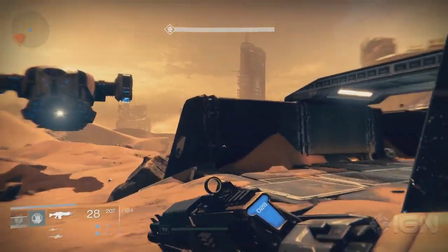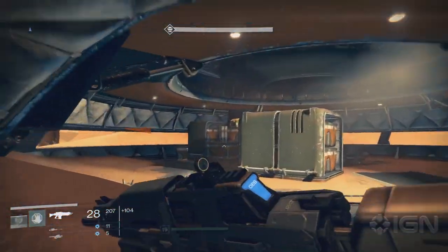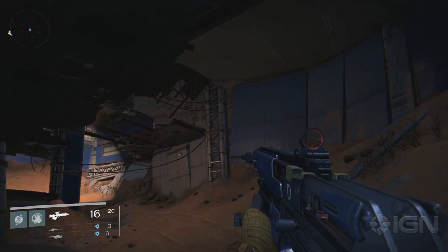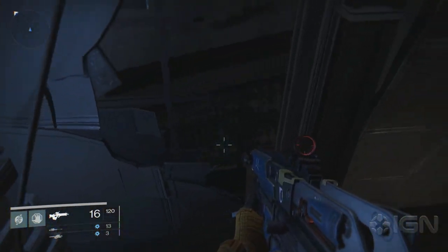Last but not least, Mars. The first chest on Mars is pretty easy to find. It's in this little bunker sitting on top of some crates. Next, in the Barrens just before the Hollows, you'll go through this broken down old building.